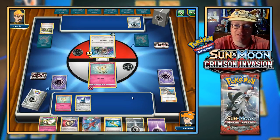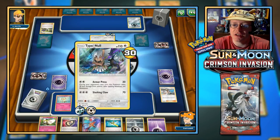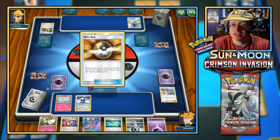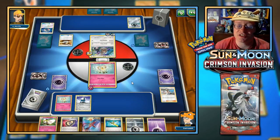We have Registeel on the bench. Type: Null's Armor Press is going to get the knockout and give itself a nice defensive boost for the next turn — unless we see evolution into Silvally GX right about now, which is definitely possible.